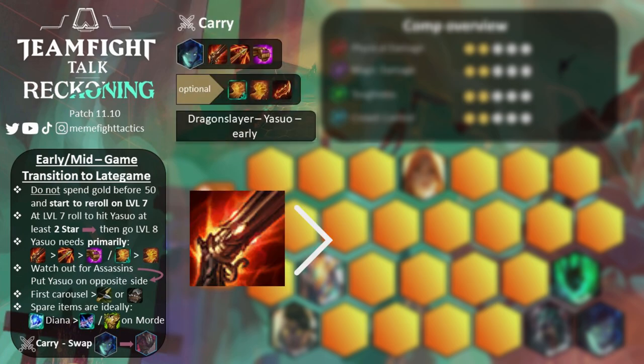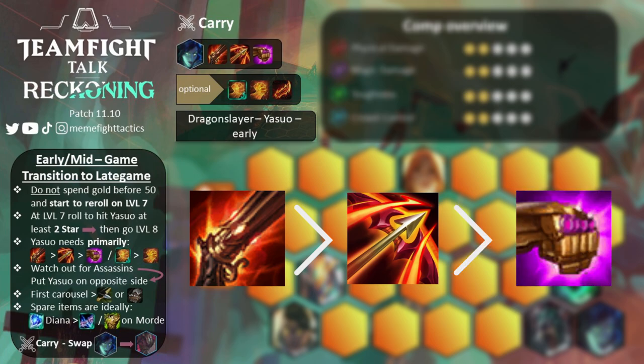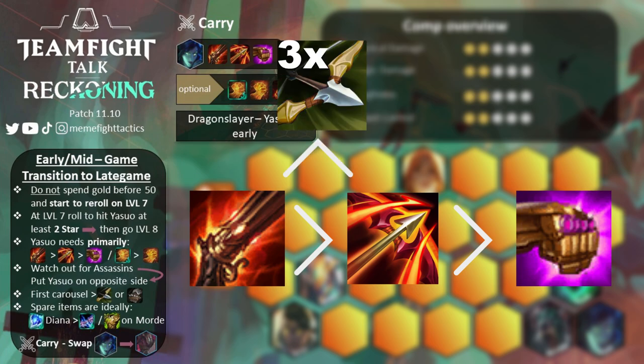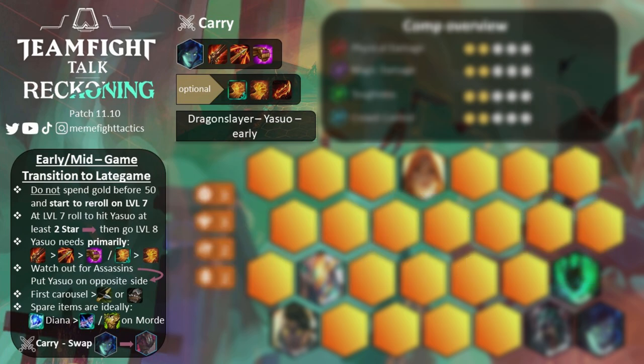The ideal itemization for this comp will be Rapid Firecannon, then Runaan's Hurricane, and then a Jeweled Gauntlet. RFC and Runaan's Hurricane are made of three bow components, so we really want to grab a bow in the very first carousel, and if we don't, then try to go for a glove. The other items will go on Diana and Mordekaiser, but more on that later in the video.